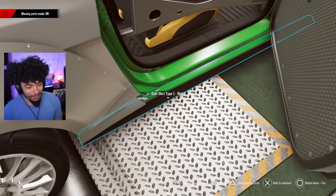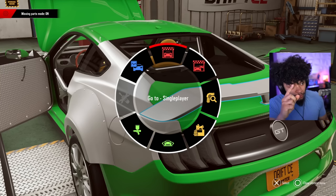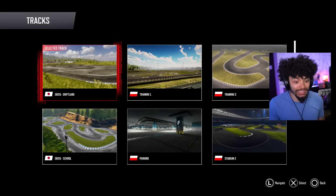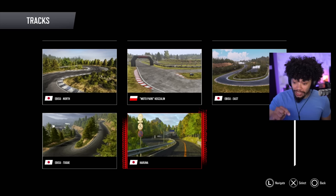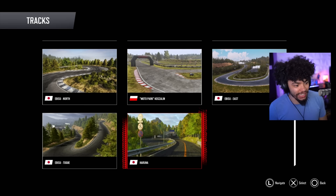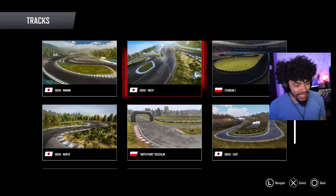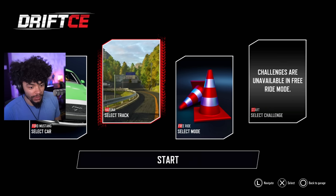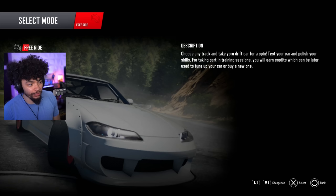I almost completely forgot about aftermarket side skirts too — I've got to step my game up. So once you're done with your car, you can go to single player or multiplayer. When you get to this menu, you can begin the setup of the event. You can choose location — the locations are super sick. There's a brand new location known as Haruna Mountain. We've got Ebisu in here as well. You can do free ride. Multiplayer is up to four players, so you can drift around with your friends.